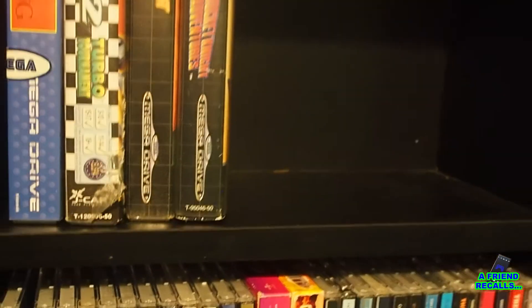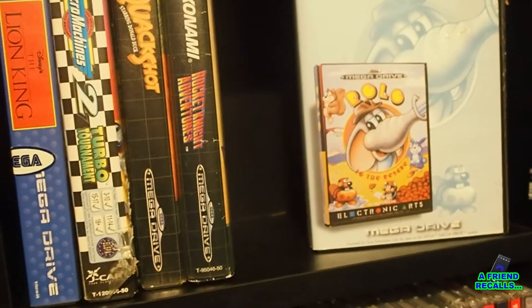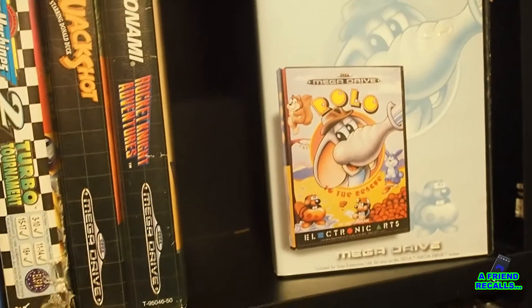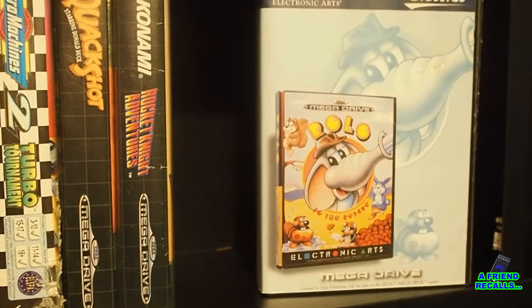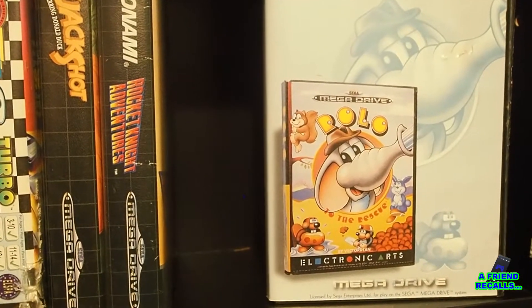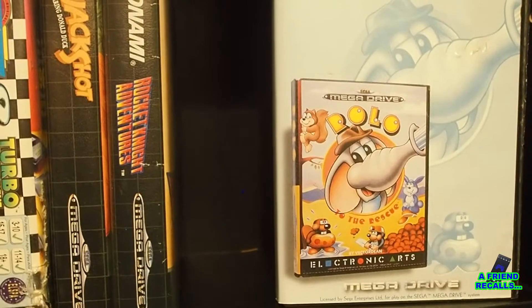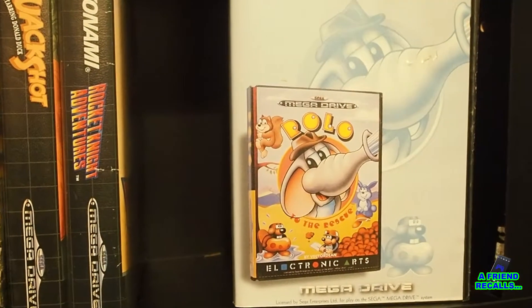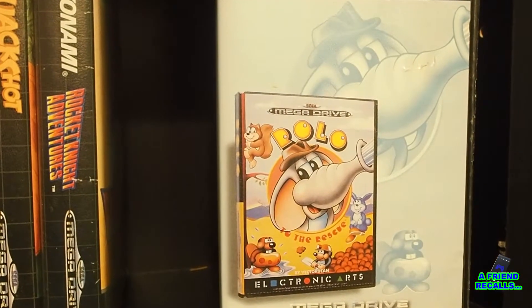Next up we have — this is an EA Classics re-release, but I remember borrowing the original game from one of my friends. It's Rolo to the Rescue: a really cute, cuddly, quite long and complex platformer where you play as a little cartoon elephant rescuing other animals from, I think, a zookeeper. I've got some good memories of this game but I probably haven't touched it in almost 15 years.